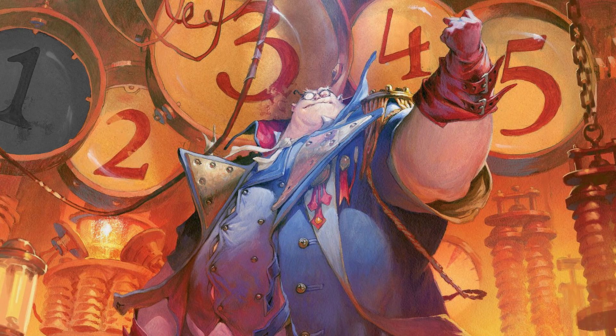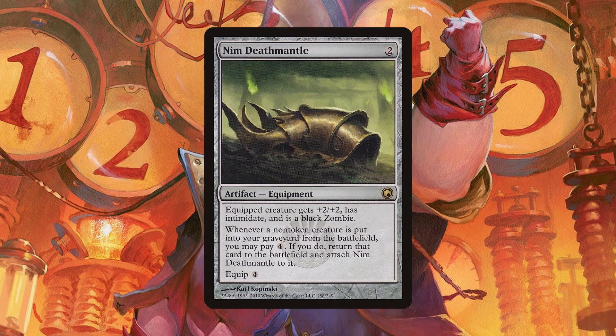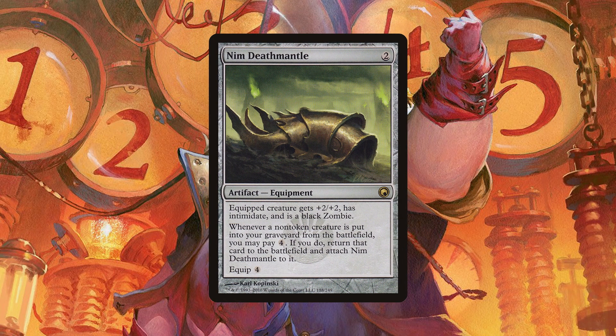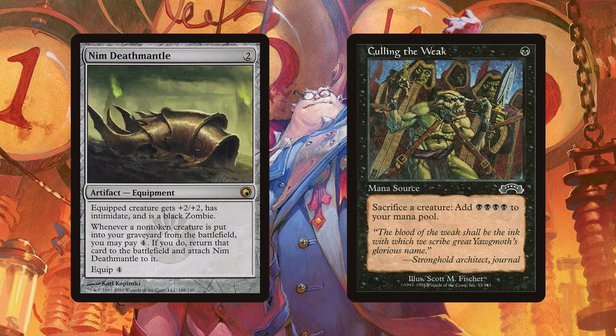And now we reach number one. What oh what could be better than the Grey Merchant of Asphodel in a Mono Black Flicker deck? It's Nim Deathmantle! On its own, it's a repeatable death flicker, but it's not really on its own, is it? Heck no, baby. We're pairing this with Culling the Weak for infinite ETB triggers. There are some ways for you to lose once you get this combo onto the board, but there aren't many — and those ways almost all involve the ability Split Second. So congratulations! You just Mono Black Death Flickered your opponents out of the game. Go you!